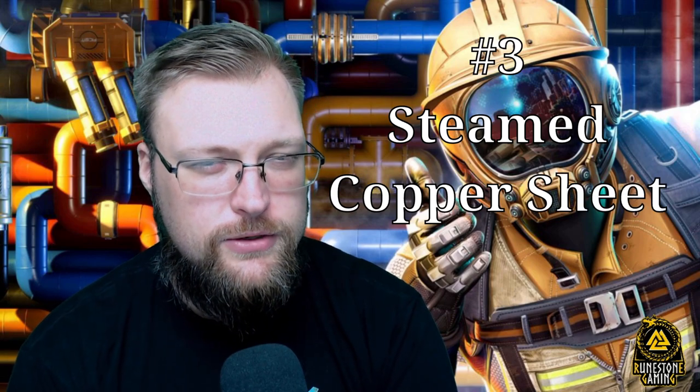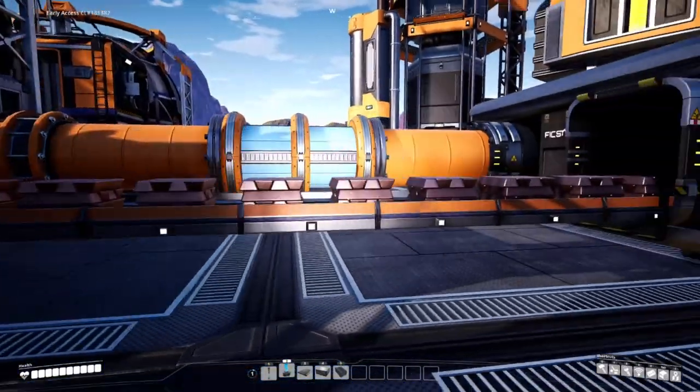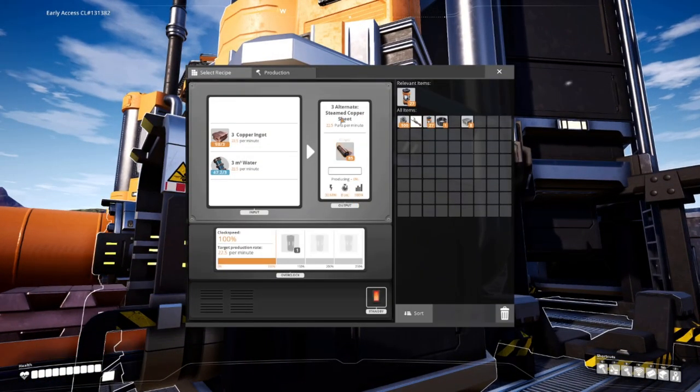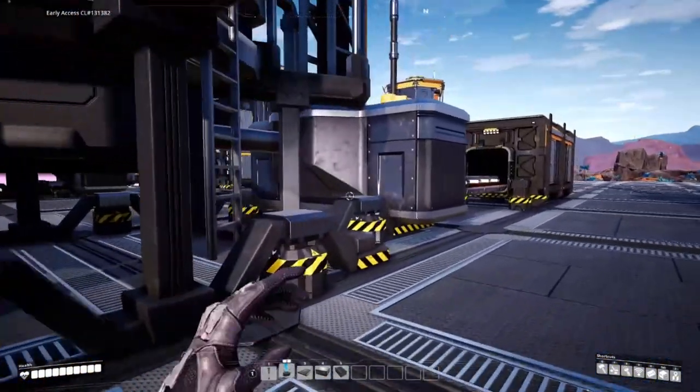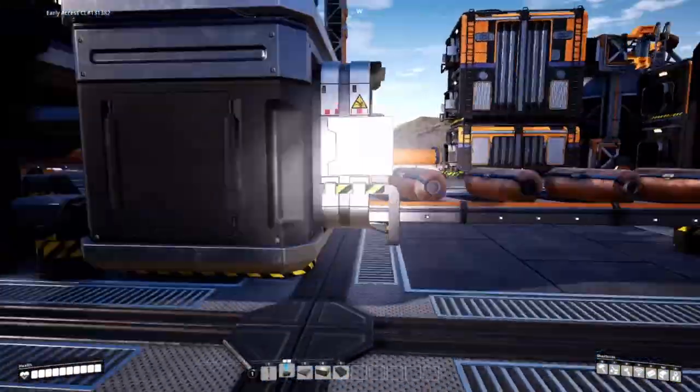Number three is Steamed Copper Sheets. Remember when I told you that you'd need a ridiculous amount of copper sheet? Steamed Copper Sheet gives you the best output in the game for copper sheets. Traditionally you'd be making copper sheets in constructors, but you're going to need a ton of constructors. With refineries, while they might be a little bigger than a constructor, you're going to be better off going this route. Take your copper ingot, inject some water in it, and make some steamy piles of sheet.